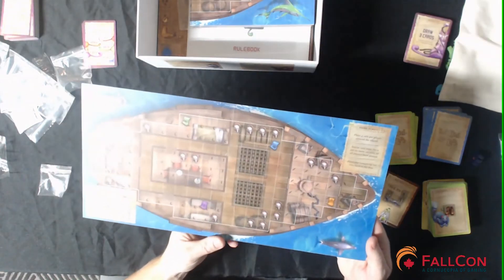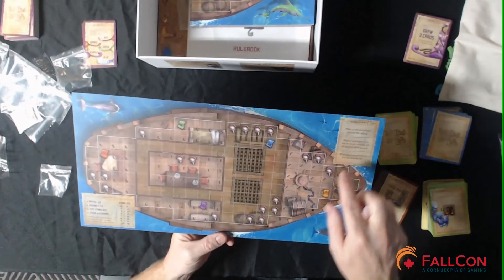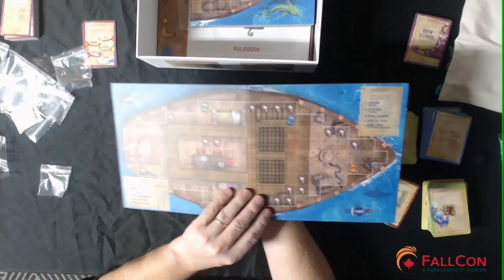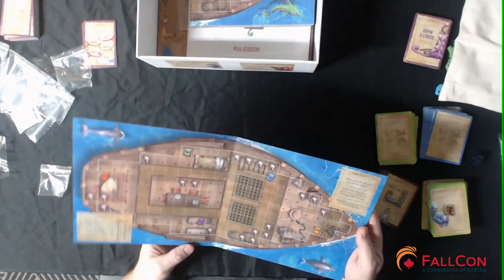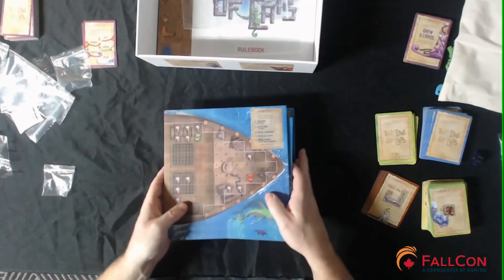The back side is another board — I don't think it's very different, but it has a dolphin. So one side is for something — I'm guessing the dolphin versus the strange creature indicates whether it's an advanced or a basic form of the game. There are four player boards total.